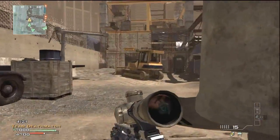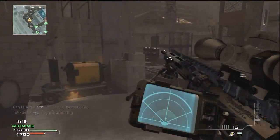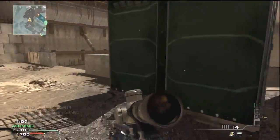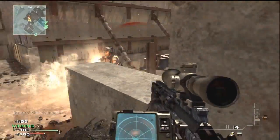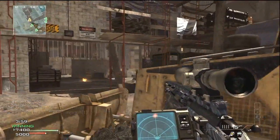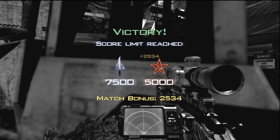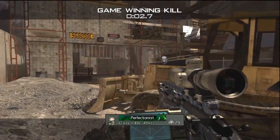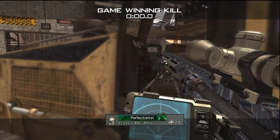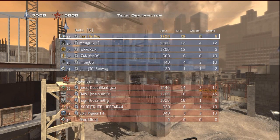If you get a portable radar up and you've got UAV as well, you're always going to know where the enemy is unless they have Assassin on. If you just use your brain, the chances are you'll get a really high kill streak and you won't die much. If you think about your class setup - like using a silencer so they can't hear you - you'll do well. Anyway, pretty decent final kill. Hope you enjoyed, lads or ladies - peace.